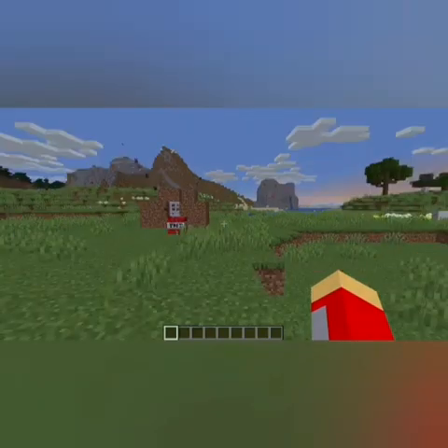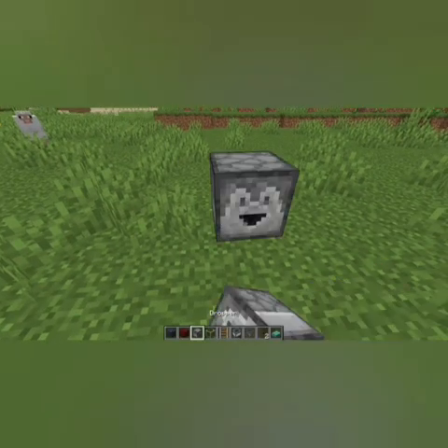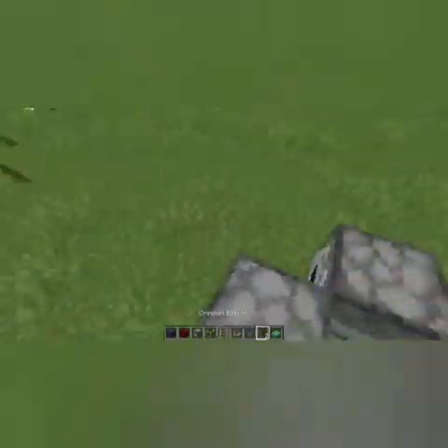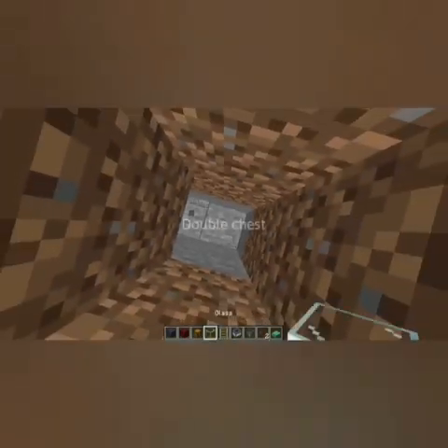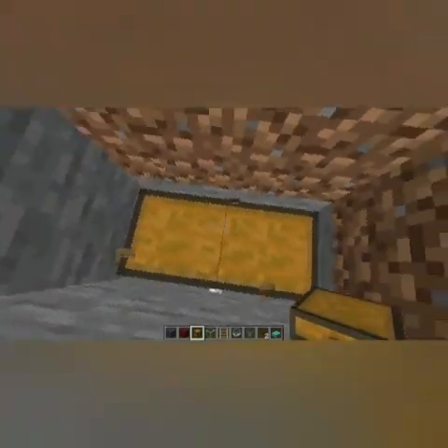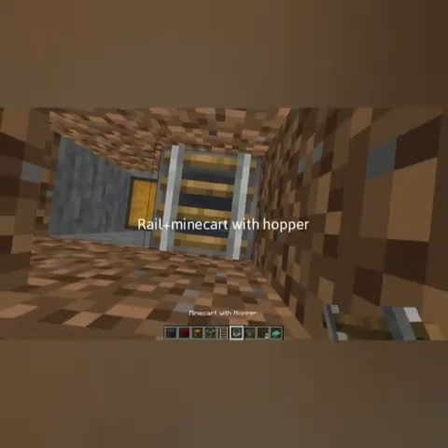Are you hungry? Let's build a vending machine where you give money and get some food. At first, put a dispenser and put another dispenser just like that, and place a button on one of the dispensers. Now dig four blocks deep like this and place a double chest — this will store the money that other people are paying for the food. Place one normal hopper and a rail with a normal minecart with hopper.